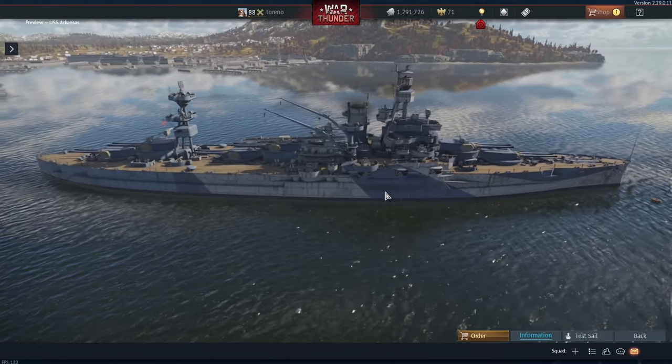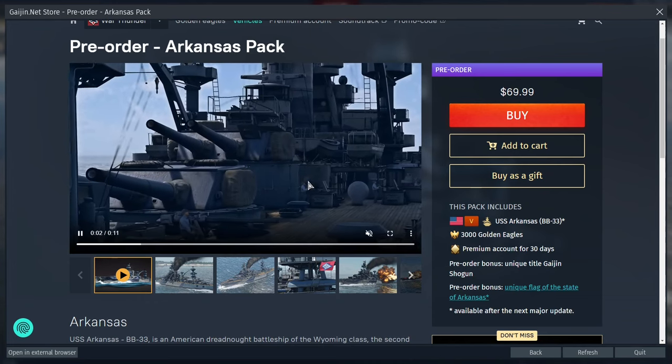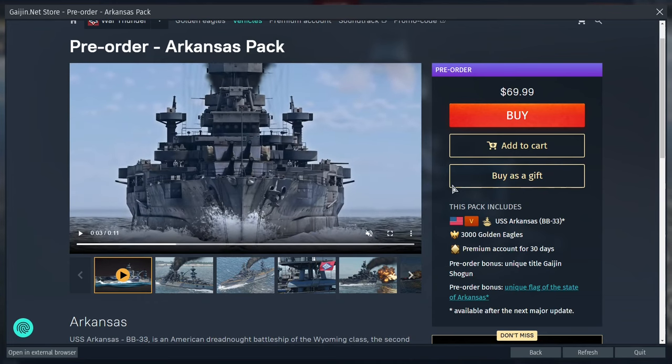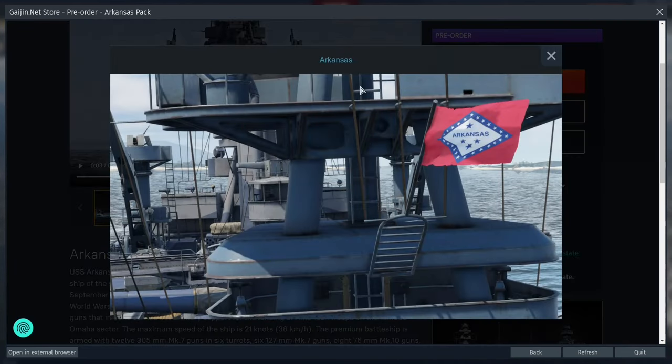Unfortunately, this can only be bought as part of a pack — the Arkansas pack, to be more precise — and this will end up setting you back $69.99. For that you get the USS Arkansas, 3,000 Golden Eagles, 30 days of premium account, the Gaijin Shogun title, and a unique flag — basically the flag of the state of Arkansas, which you can fly from your USS Arkansas vessel.